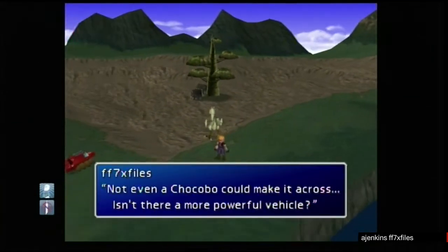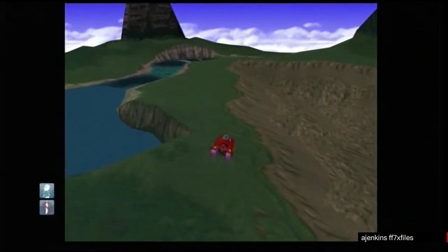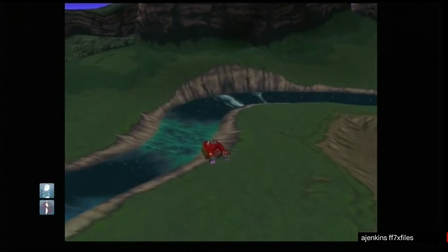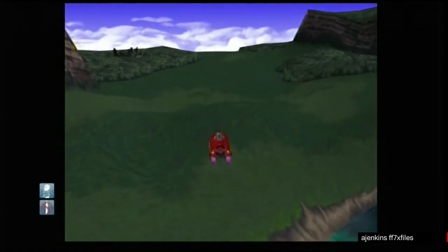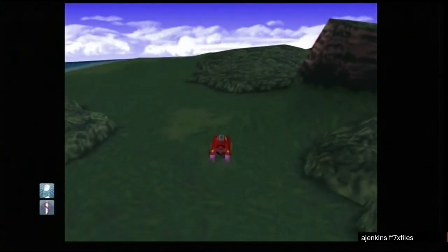Now you'll be floating a bit. Head towards the buggy and press X. The game will now think that you're on the buggy, but you're not — you're still riding the Chocobo.